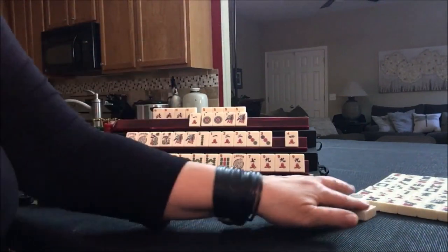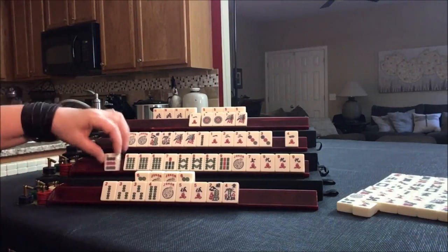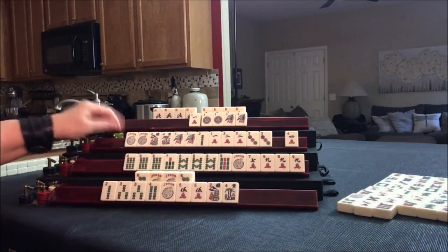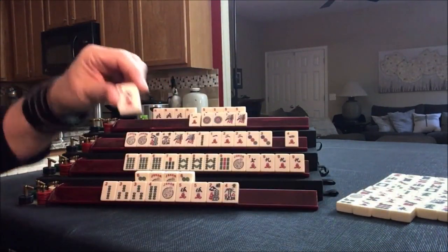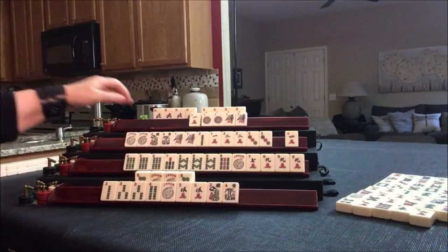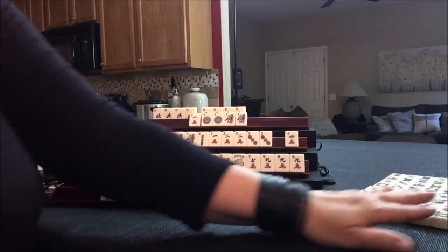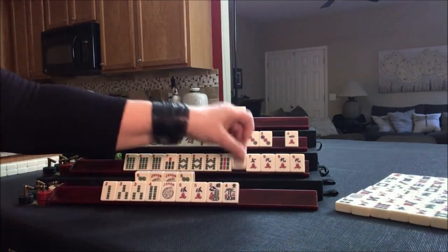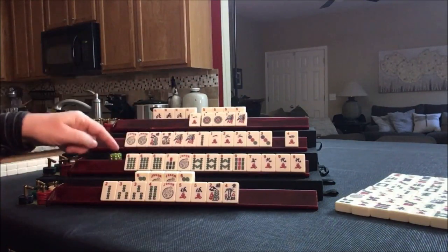Nine crack — we really needed it though for this five. Let's draw — nine dot. Discard. East — let's discard that. Drawing — six crack. Drawing for player one — eight bam. I would not kong that — they have no flowers. I was thinking maybe they could play 6, 7, 8 kongs, but they have no flowers.